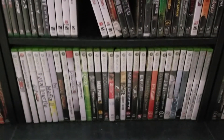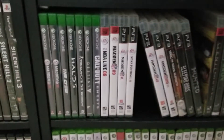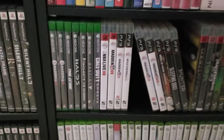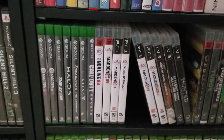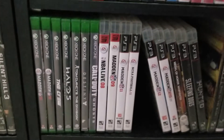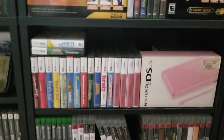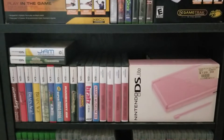Moving over to the next shelving unit — we got more Xbox 360 games and above that some more PS3, and my very small Xbox One collection. Everything I own for the Xbox One I got for free — basically everything I got for the Xbox One I got out of GameStop's dumpster. That includes all these games and two Xbox One systems, including an Xbox One kiosk.